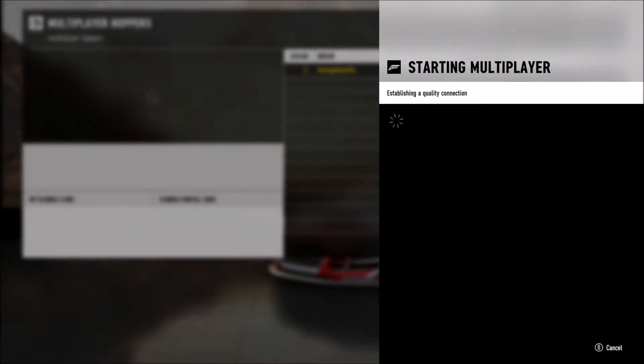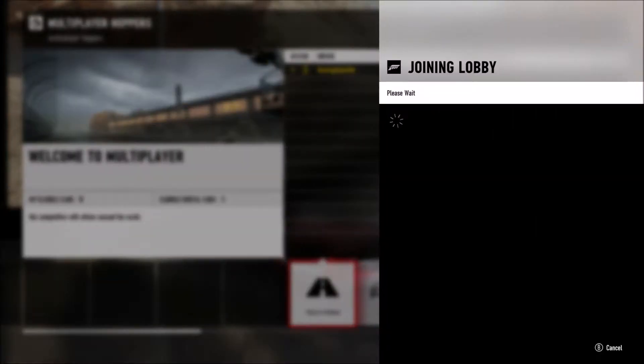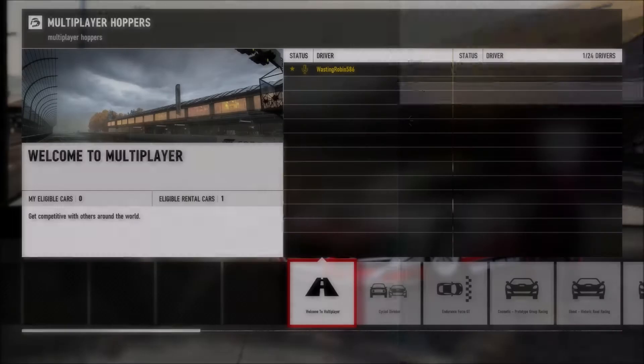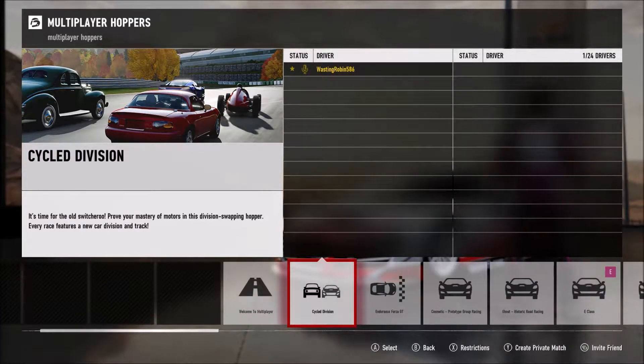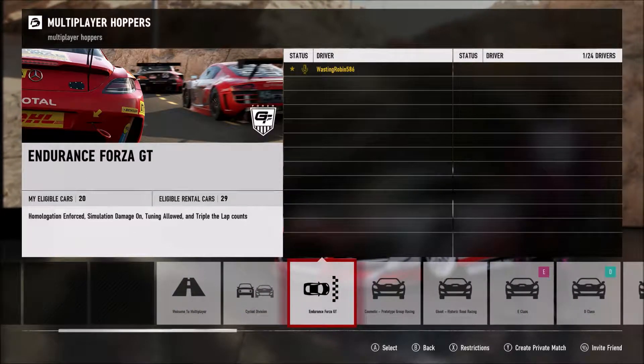Let's hop into a multiplayer match. So back to what I was saying — Forza updates their servers every so often and changes the types of cars you can drive or the race classes. There's a cycle division which is a different type of car every time — as you can see you've got a Miata, an old R34 coupe, an old open wheeler, and an NSX, so that's very different.